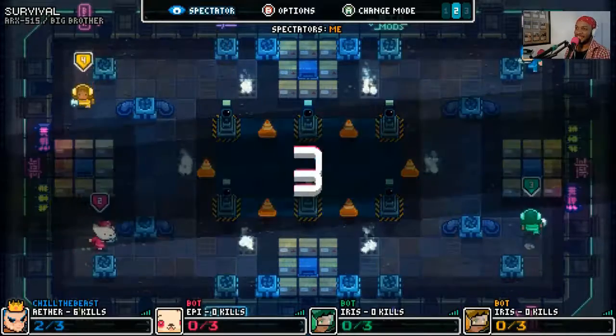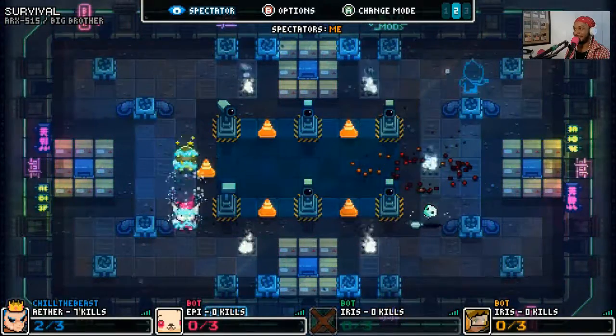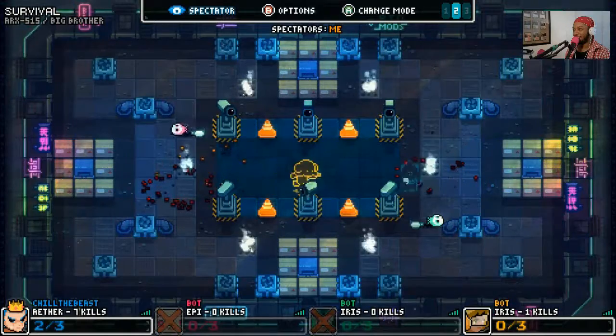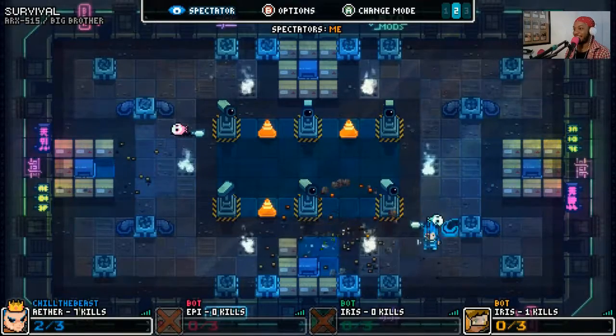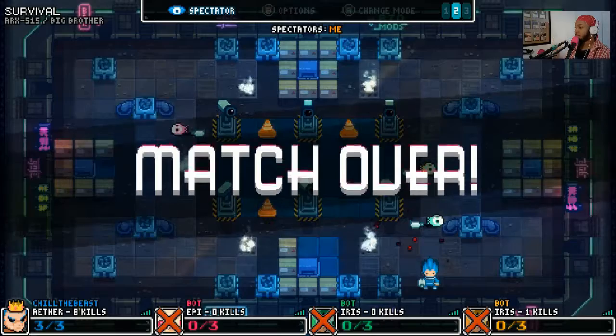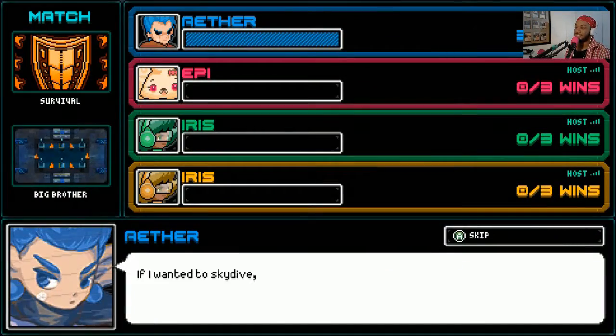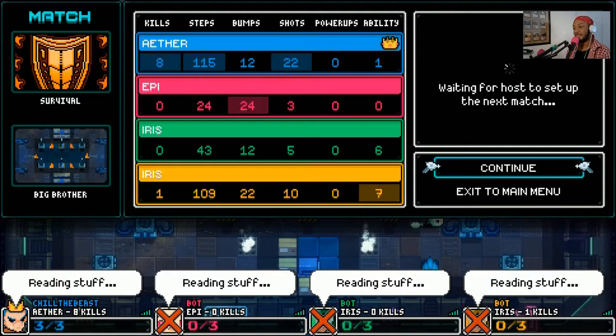One more and I win — we're playing to three wins. They're going to murder me. Got him. Oh no, it's me and Iris again. Here she comes with this nonsense. Get out of here, Iris. There we go. Match over. I remembered my stun ability — I got to flex on Iris one good time. Look at that — I'm actually getting pretty good at this. I'm doing a little bit better.